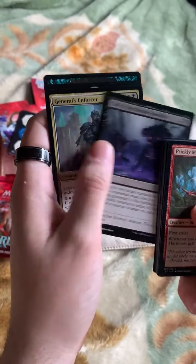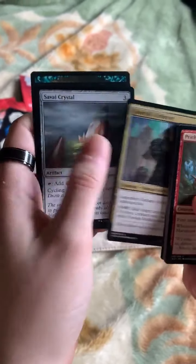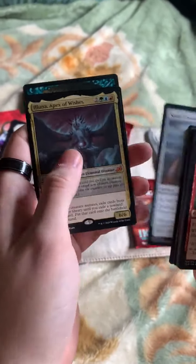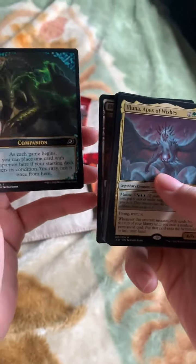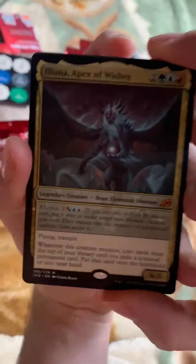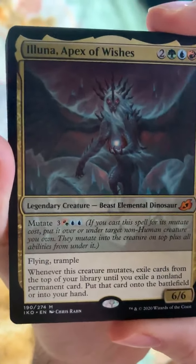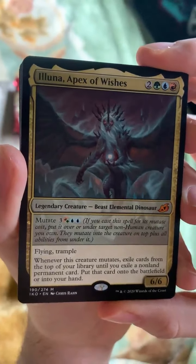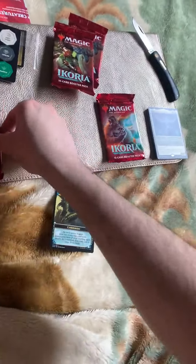Call of the Death-Dweller — that's scary, this guy looks dope. Legendary humans you control have indestructible. Savai Crystal. Oh my gosh — Beast Elemental Dinosaur! Eluna, Apex of Wishes — it's a companion! This is the new mechanic in the game other than mutate. Let's check out Eluna — mutate, flying, trample. When this creature mutates, exile cards from the top of your library until you exile a non-land permanent, put that card on the battlefield. That's pretty dope.